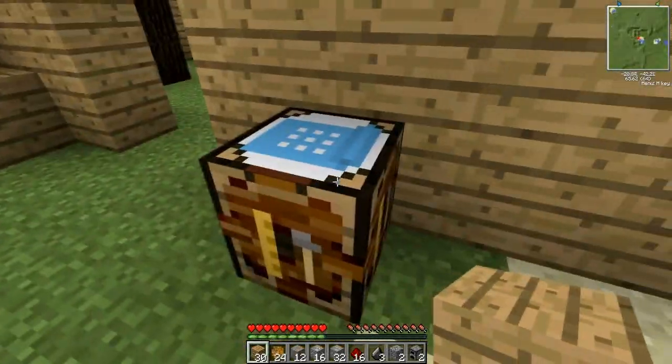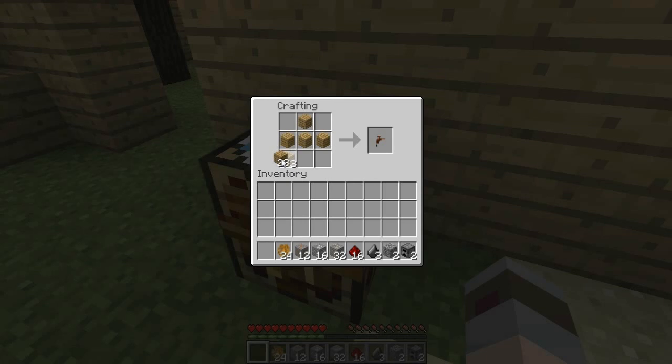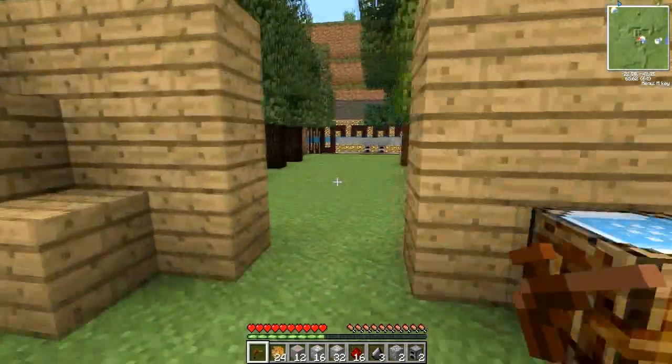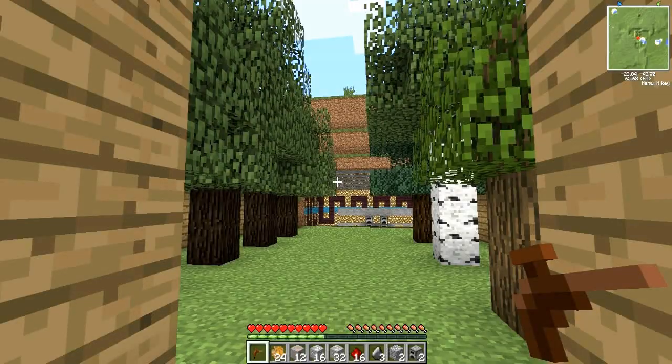In order to tap a tree you need to make yourself a tree tap. We're going to make five tree taps. Four of these will be needed later on for one of our machines that I'm going to show you, but the first tree tap is just so I can show you how to tap a rubber tree.